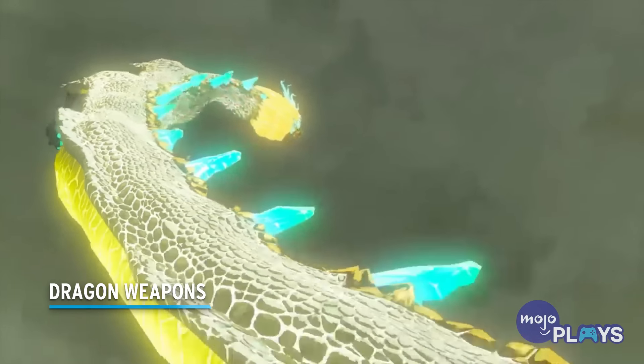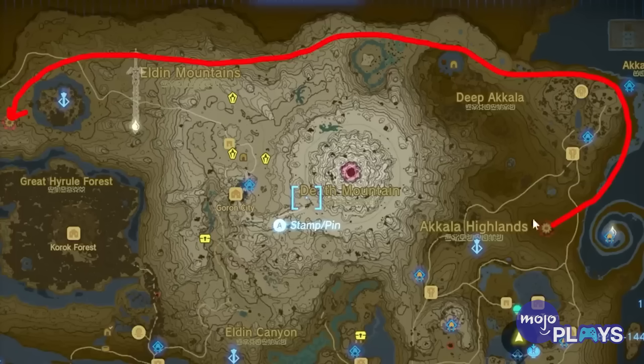The Big Goron Sword starts with a base power of 36, which is definitely great, but it also has the highest durability of any two-handed weapon in the game. When it does break, you can repurchase it through a Bargainer statue, or if you have one, just use Young Link's Smash amiibo. We also highly recommend fusing two together.